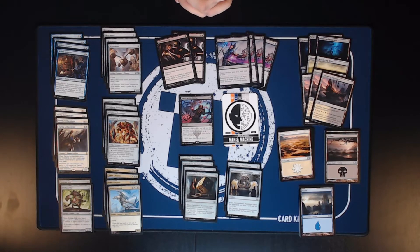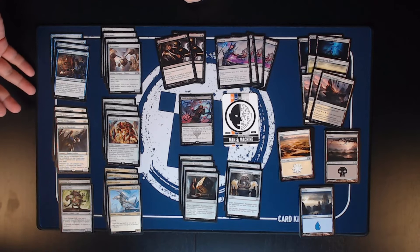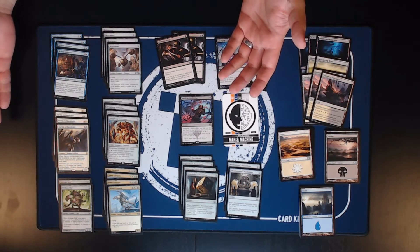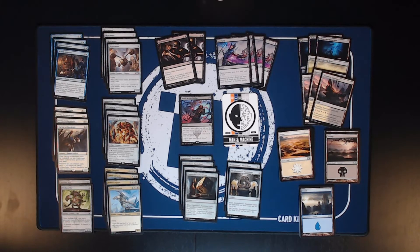The other creatures work with all of these artifacts very well. Skilled Animator will make anything on the board a 5/5 Artifact creature, which is pretty good. Daring Archaeologist recurs any artifacts that aren't Scrapheap Scrounger, since that recurs itself, and also gets bigger the more artifacts you cast. So Daring Archaeologist is definitely one of the payoff cards for this deck.